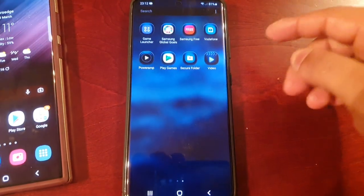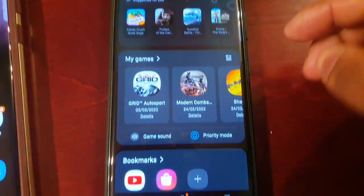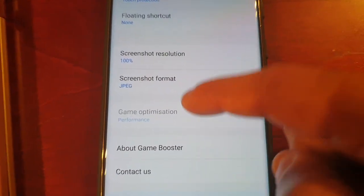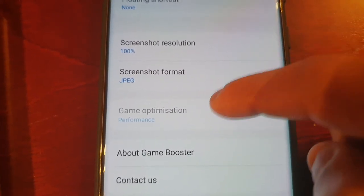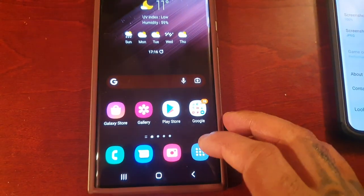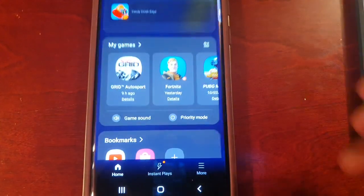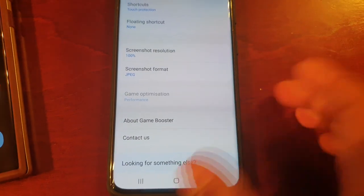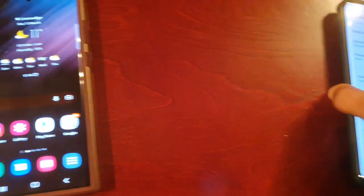I've got my S21 Ultra here and they need to roll out an update to do the same with the S21 Ultra. Going to Game Launcher, Game Booster — as you can see on the S21 Ultra, it's stuck on Performance which is good, but it still doesn't give you the option to change anything. Suppose you don't want to keep it on Performance all the time; suppose you want to change it to Standard or even Battery Saver mode. They should free it up like they have here on the S22, because at least we get that choice now on the S22 Ultra. But here on the S21 Ultra it's greyed out, so please Samsung, roll out an update for the S21 Ultra and give us that option.